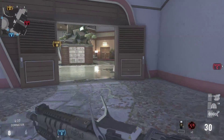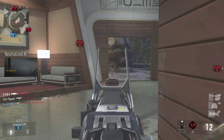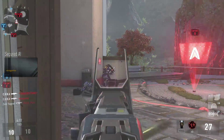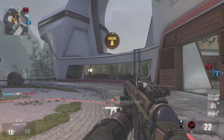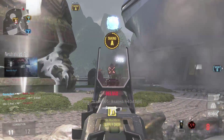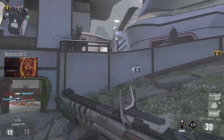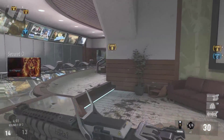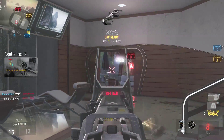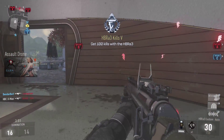Enemy taking A. Lost Alpha. Losing B. We've lost A. Securing A. We've lost control. Losing Bravo. Charlie secure. We have the lead. We lost Bravo. Our UAV is online. Friendly assault drone inbound. Enemy has B. UAV ready.